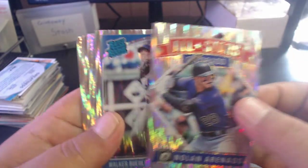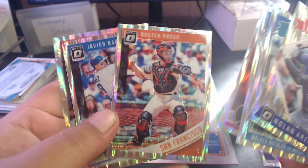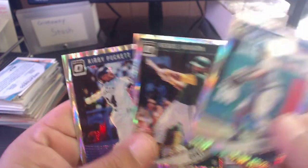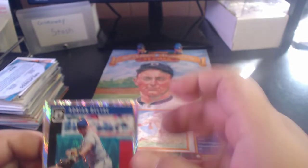That was a pretty solid Shock Parallel pack - really good. Buehler, Verdugo, Posey, Baez, Goldschmidt, Beltre, Reggie Jackson, and Kirby Puckett. These come out of the 2018 Optic mega boxes, which is pretty cool. Now I have some stuff to throw into the giveaway stash for my next video.